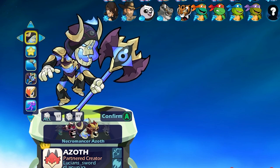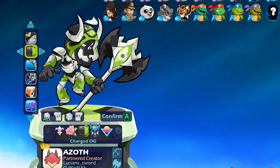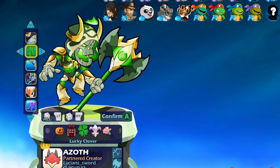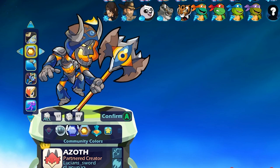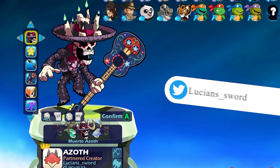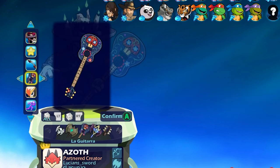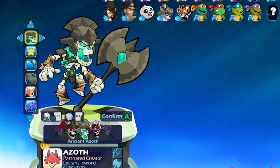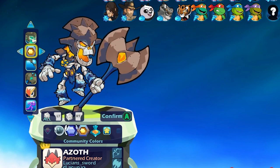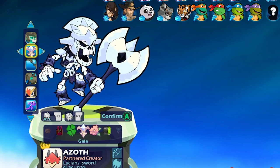Necromancer Azoth is probably my favorite just because of the way the skin looks in different colors. I don't know if it's the glowiness inside the hood, but it just looks really good on almost every color — that's why I like this skin probably the best. We also have Muerto Azoth — this one looks awesome. The weapons are almost the best part; look at that axe. And then we have Ancient Azoth — probably my least favorite, though it's not bad. Gala Color looks really good on that skin though.